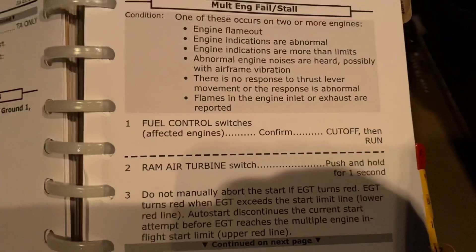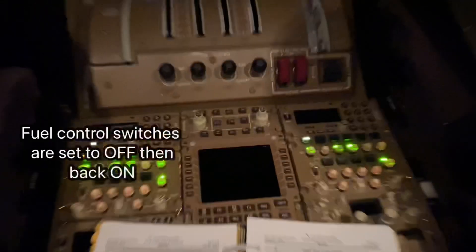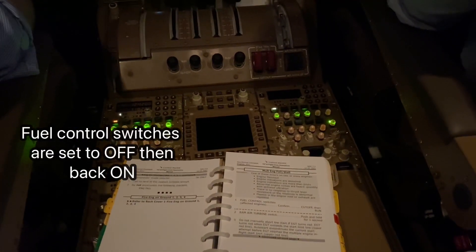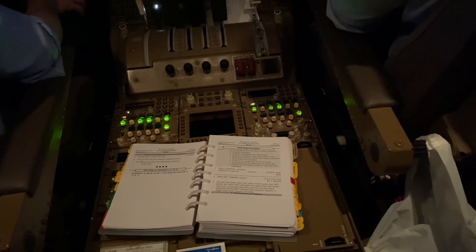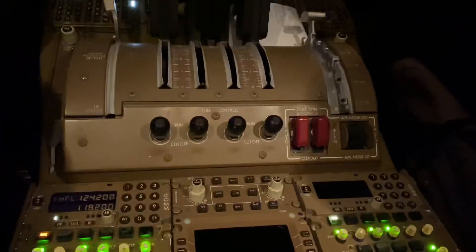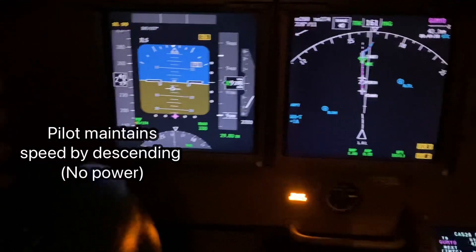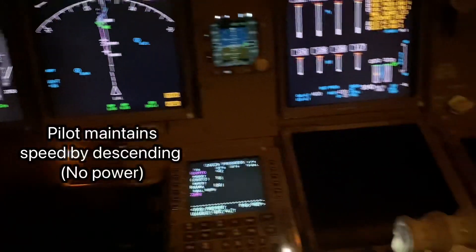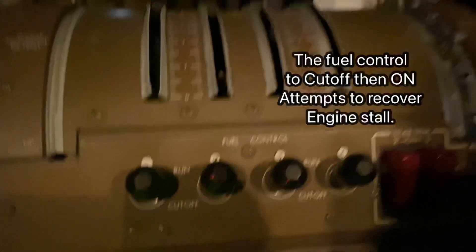To recover, we put the fuel control switches to cut off and back to run. These are the fuel control switches — select cut off and then run — to try and recover the engines and get the stall out. The aeroplane has to go down; you cannot maintain altitude. So we're descending towards the ground, doing a cut off and back on again to try and start the engines via the fuel control switch.